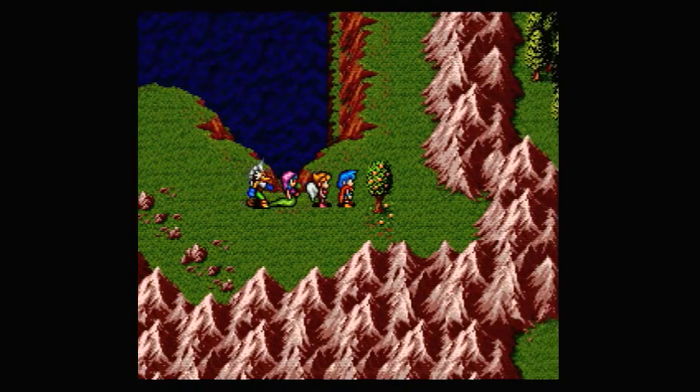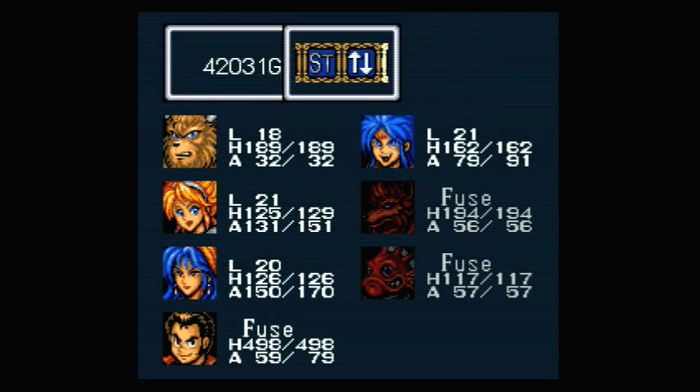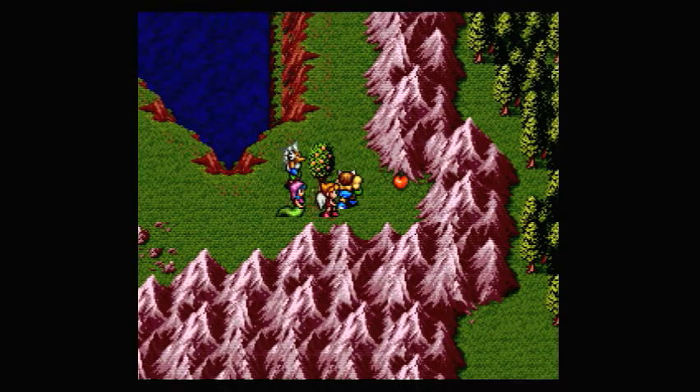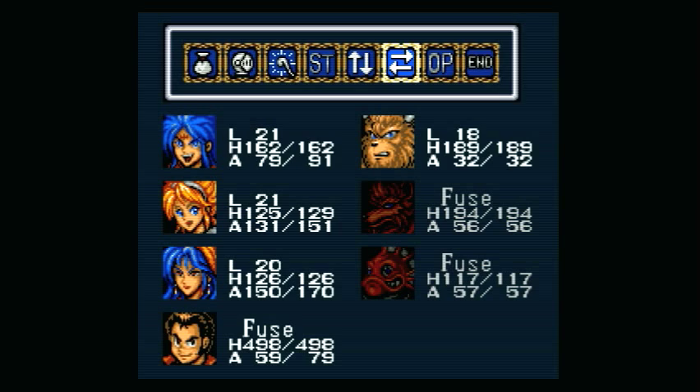One more thing I want to show you. If you put Ox in front of the party, you can actually punch these trees and get that little effect, and sometimes if you do that, you get an apple. I just thought that was kind of funny.